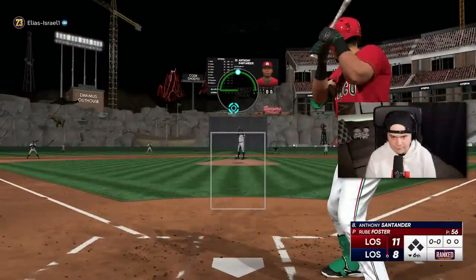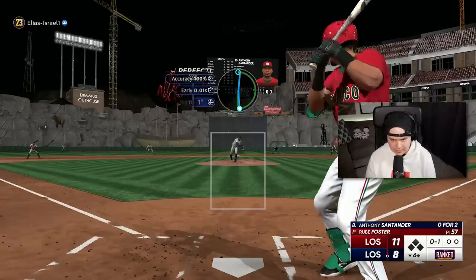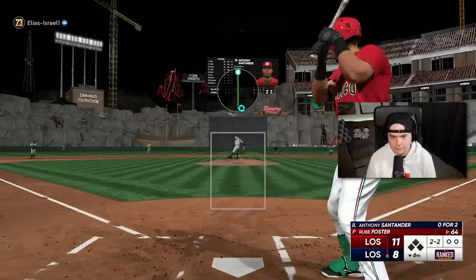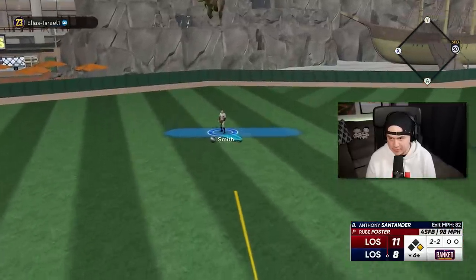We're in a good spot right now — he's only at 56 pitches and has shown he still can get some outs, even though he's given up eight. This really is going to depend on when I figure out my next move on the mound. Late on a fastball — not what I thought was going to happen after all the swings he put up in that at-bat.